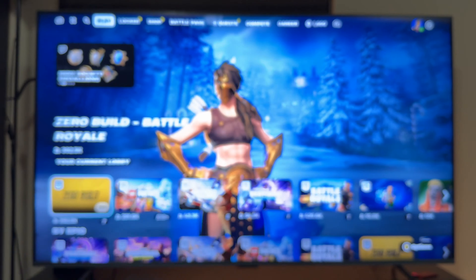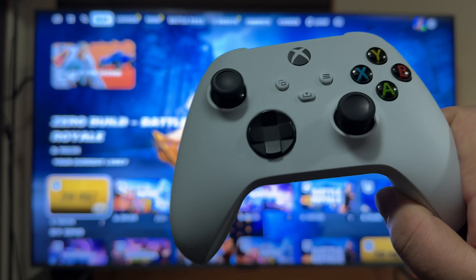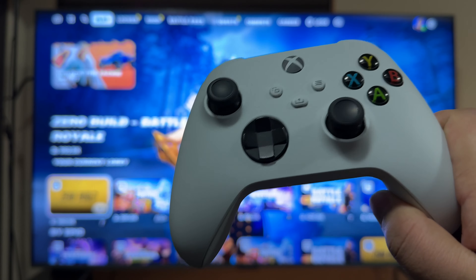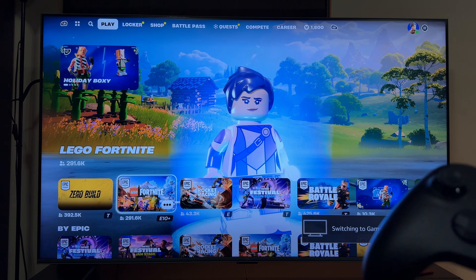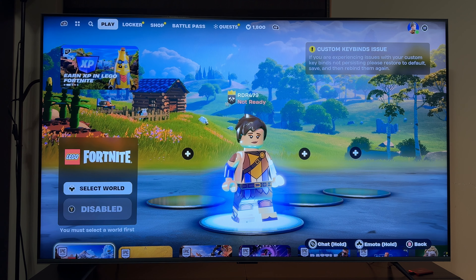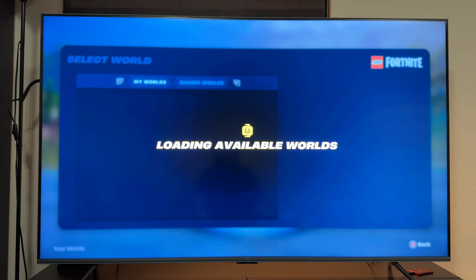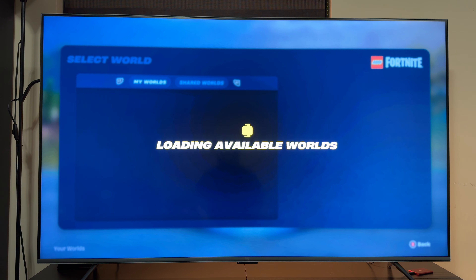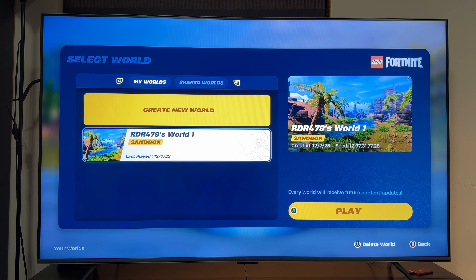I am logged into my main account at the moment and the second controller is turned off. This is just my main account. We will select Lego Fortnite — select it as normal. It says here 'disabled'; first you need to select a world. Let me click this and now we are on the selecting your world screen.